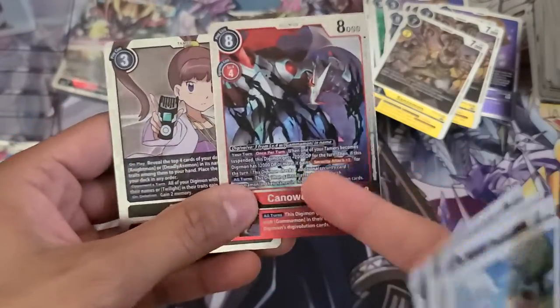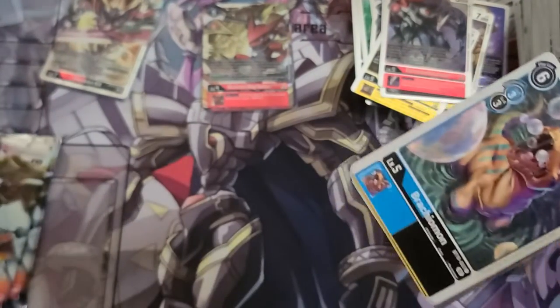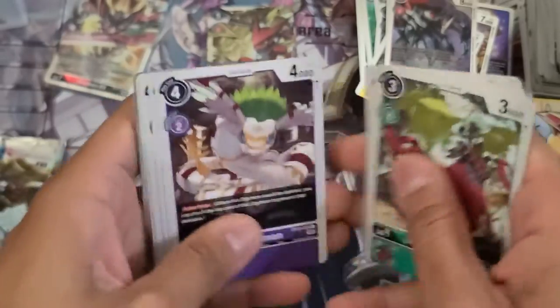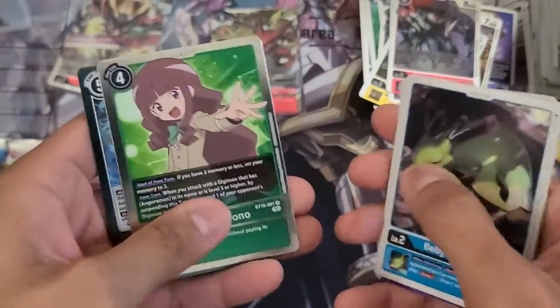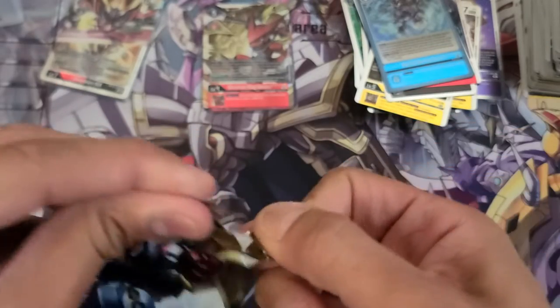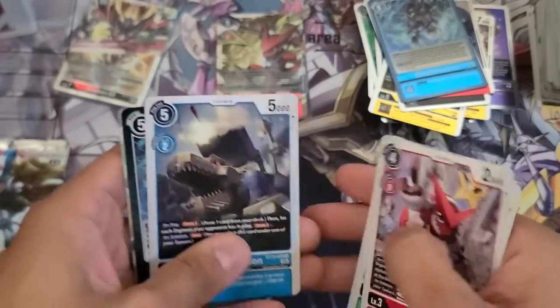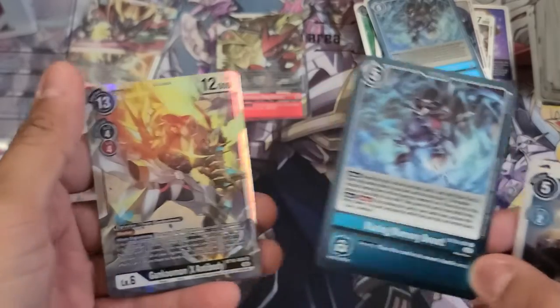And I got the alternate art version of him. Three more to go on the left-hand side. Ruli and Blazing Memory Boost. And Gankumon X Antibody — got the alternate art version of him again.